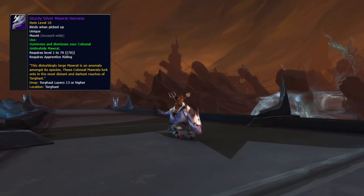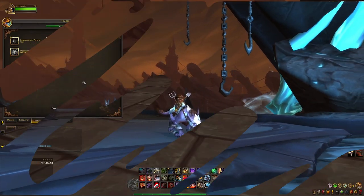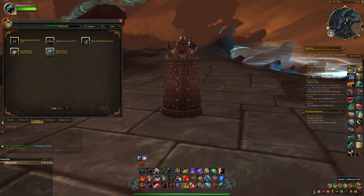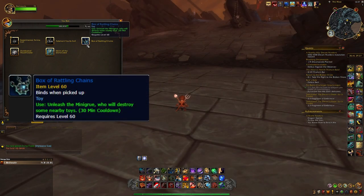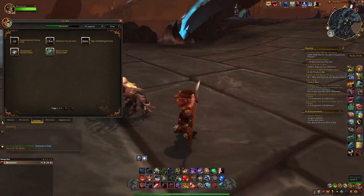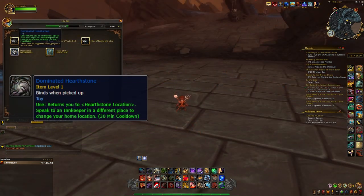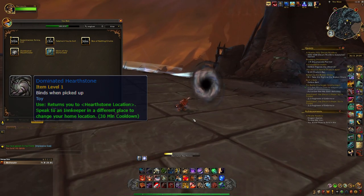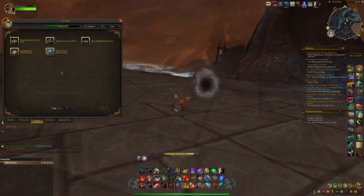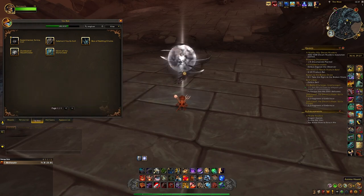Now that we have the mounts out of the way, let's talk about the Toys of Torghast, which there are four of. The Adamant Vaults Cell, which can drop from any boss in Adamant Vaults. Box of Rattling Chains, which can drop from bosses of any wing of Torghast, but only from Layers 9 to 12. Dominated Hearthstone, which you get as a reward for clearing the Jailer's Gauntlet Layer 2. Experimental Animacell, which you can buy from a vendor for 300 Phantasma.